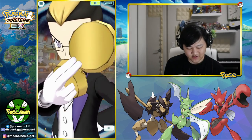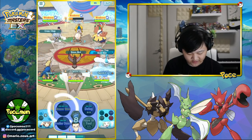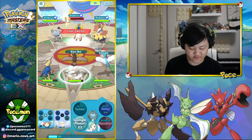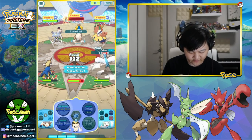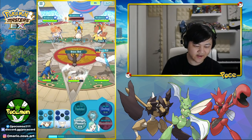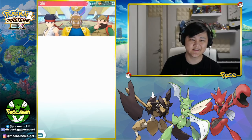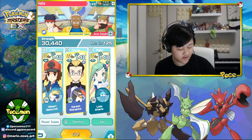Altaria doesn't really do that much after defogging the crit shield, unless you're using her as a damage dealer with Dragon or Fairy moves. Also, Dracozolt is definitely faster — Altaria's speed is only 250, which is not very fast. Dracozolt does give full team speed buffs, though it's very hard to MP refresh since it's only one MP. But yeah, it does give full team speed buffs.